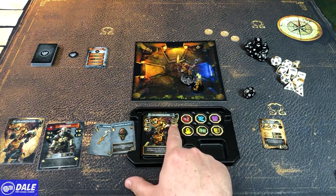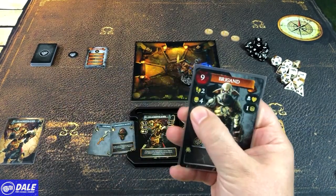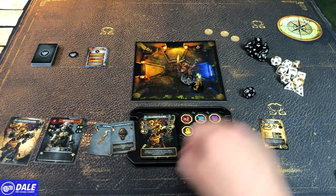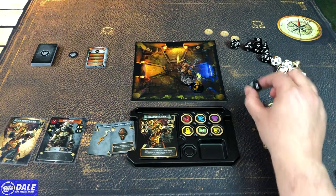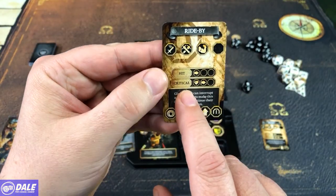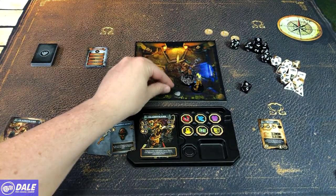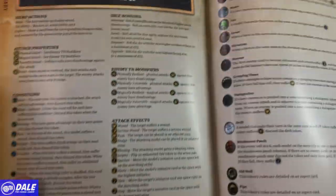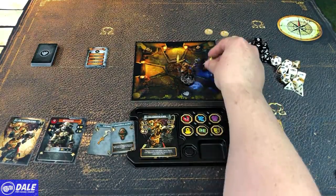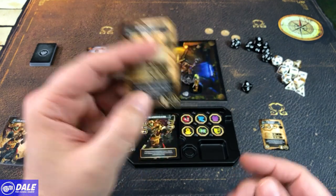Now that we've hit, we're going to roll our attack damage, which for us is a d8. We need to meet or beat the toughness value of four or higher. We got an eight, so that means we get to do the critical part — which is dealing a damage to the enemy. We'll take a damage token and place it next to him. That symbol is for being pushed, and being pushed means the target can be placed in an adjacent zone. All these things are optional, so we don't have to move him.